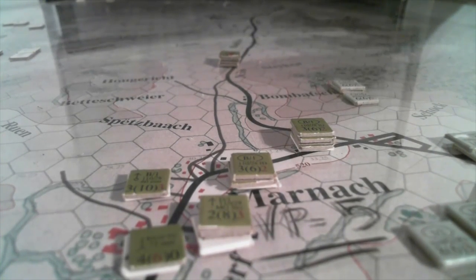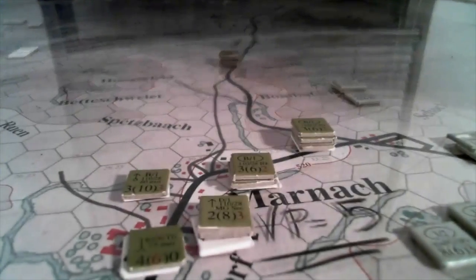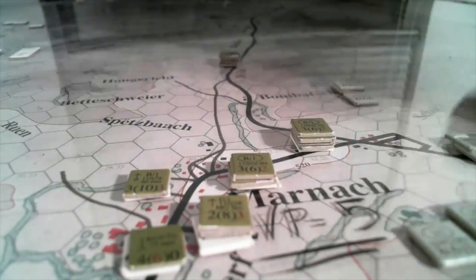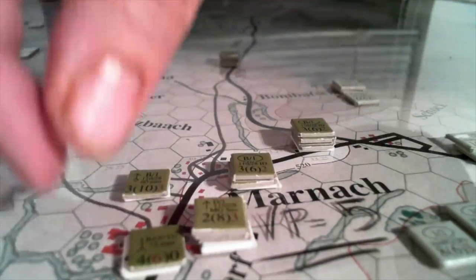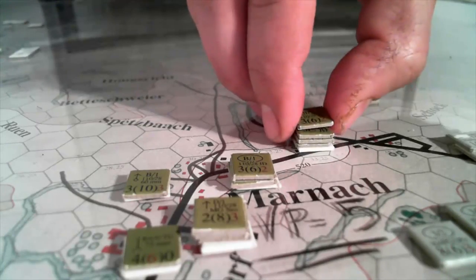This is the final setup for Bloody 110, the two-day campaign. We have the Monash guys — that's B Company — with a couple of add-ons: an MG section, a 57mm AT gun, another AT gun here, and another AT gun in the truck in case we need to pull back.